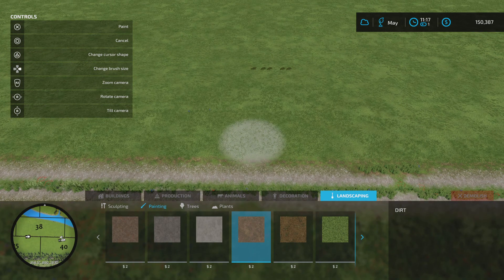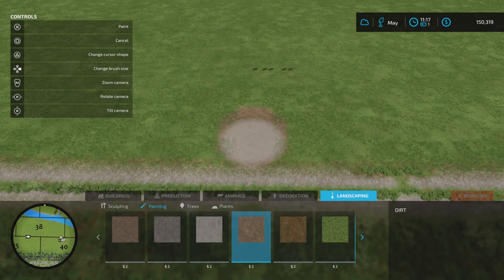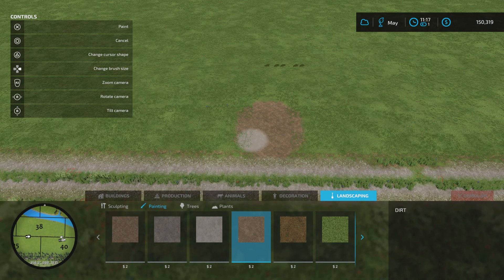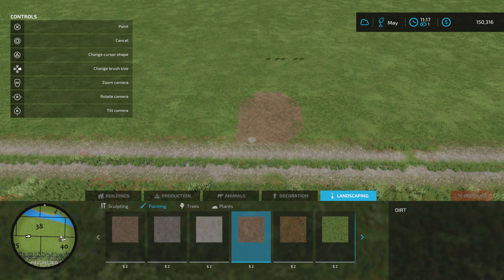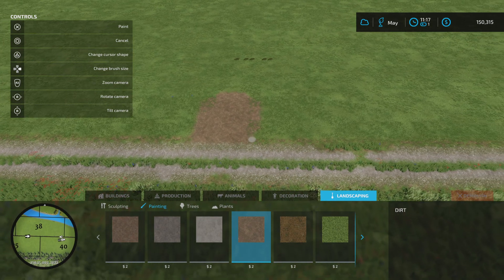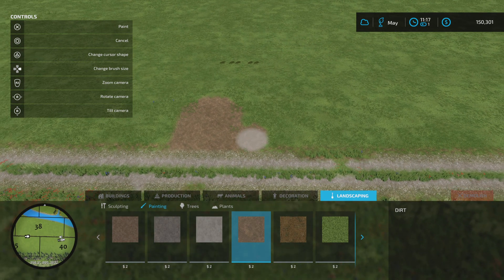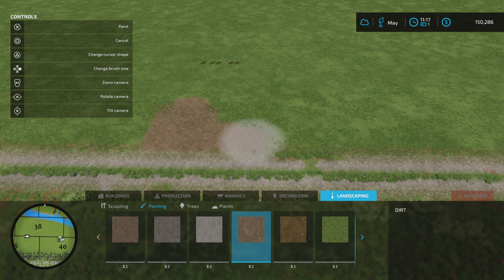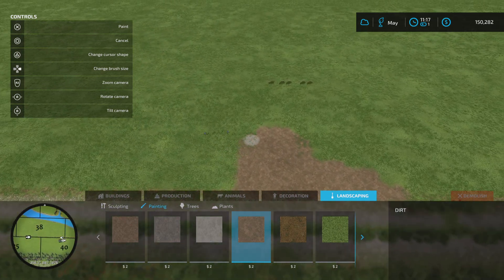We're just going to go in here. As you can see, the road is not actually part of our land even though it said it was before. It goes up to there - let's close it down a bit more. I want to get rid of that little bit of dirt, that little bit of grass, just along like that. Just a nice little entrance way.